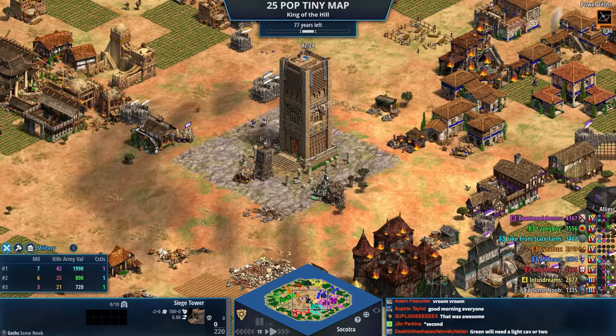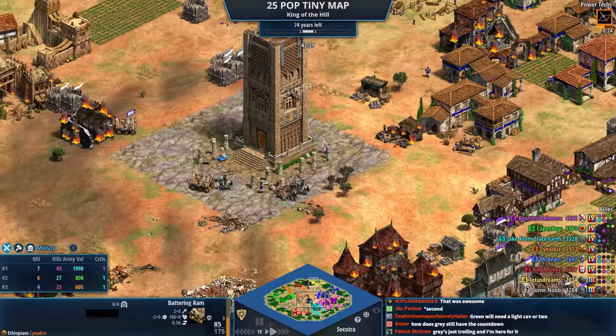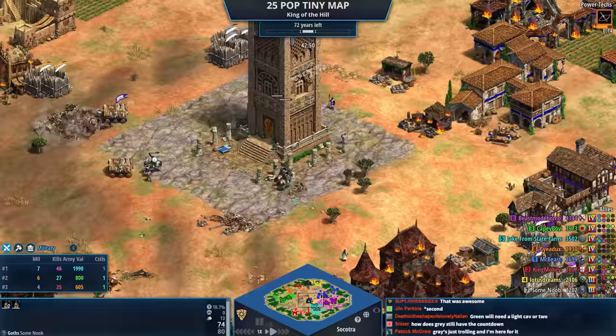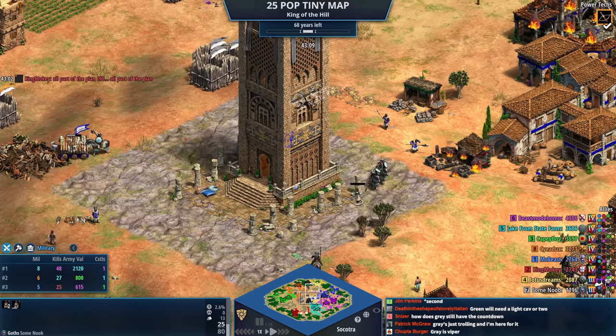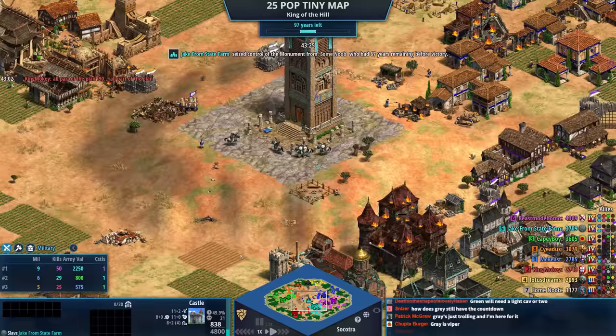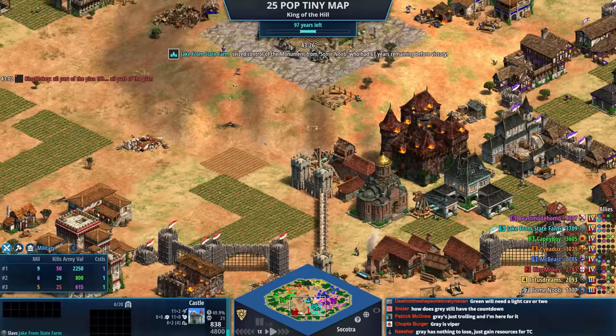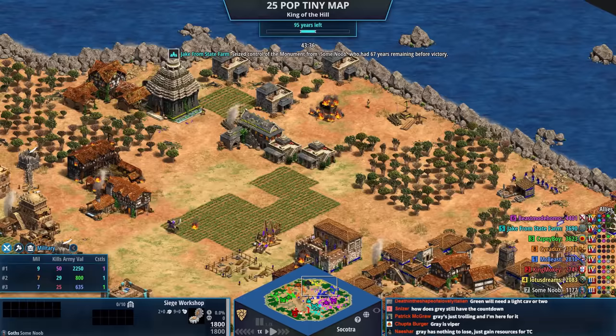Gray still has the middle! Gray is repairing the ram that is attacking him — yes, that's exactly what's happening. I don't think gray realizes what's happening, but wait — there are still villagers back there! Gray actually hid a villager inside blue's rams. Red says 'all part of the plan.' If there's one thing gray has shown me, it's that you've always got a chance in these settings.